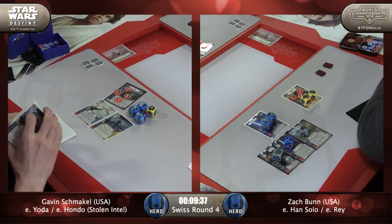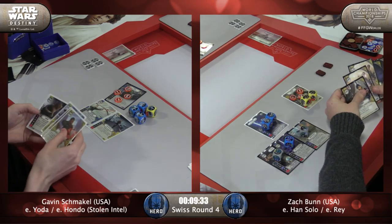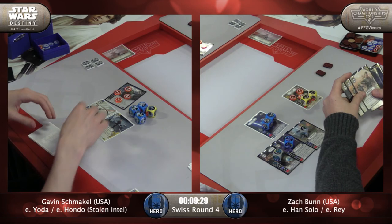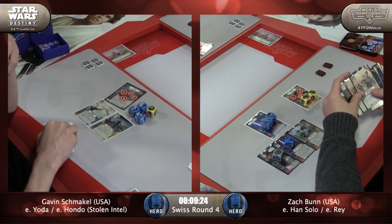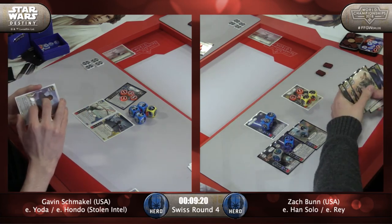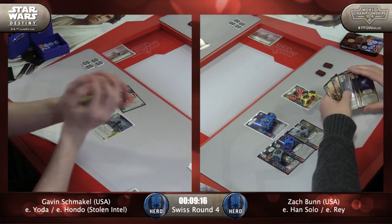Zach is now sitting on two Hyperspace Jumps and Truce. Looks like a Hasty Exit - is that even in the deck? And another Lone Operative. Oh, two Unpredictables, Truce, and two Hyperspace Jumps. No upgrades, no amazing removal. Unpredictable is kind of soft removal, though he can use them both in succession if he needs to try and get rid of something big.